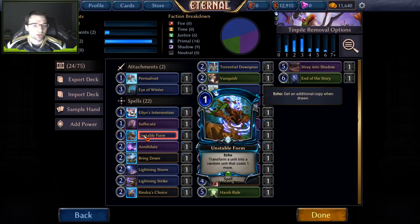Unstable Form is good as a one-of. It's not only a removal spell but also card advantage, because you can throw back the extra echo copy with Strategize or into your market with your Genv Merchant. It also helps pop Aegises without much card disadvantage — you target the unit, remove the Aegis, then kill it. It provides an out to things like Dawnwalker. I wouldn't play too many, though, because they don't actually kill the unit, and too many leaves you flooded with no hard removal.